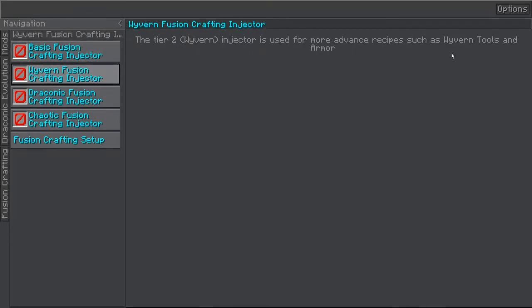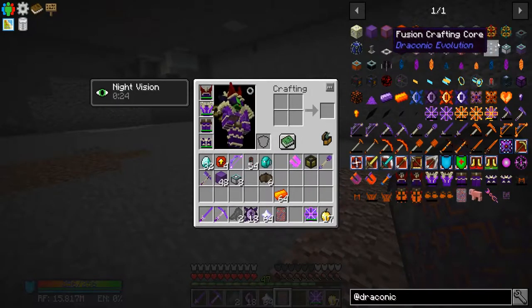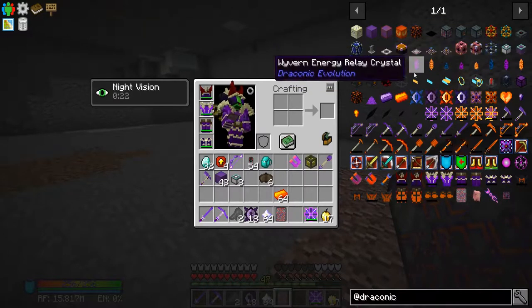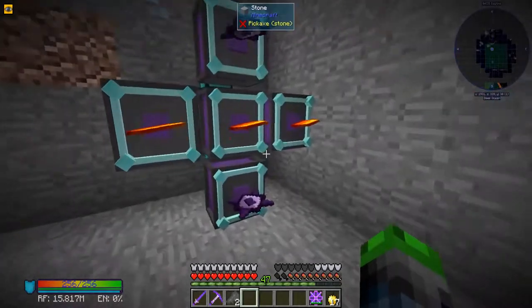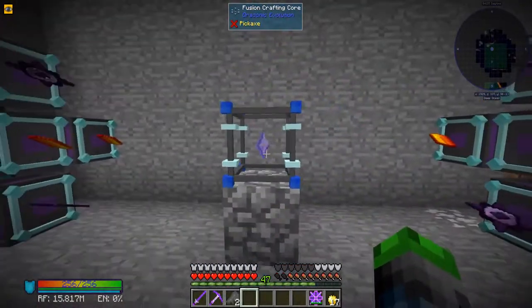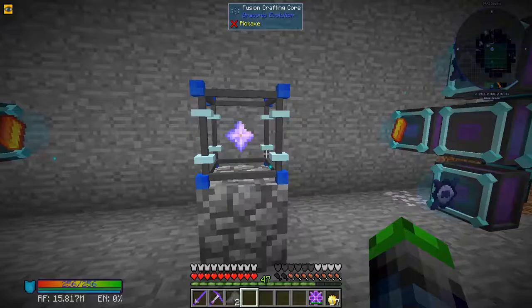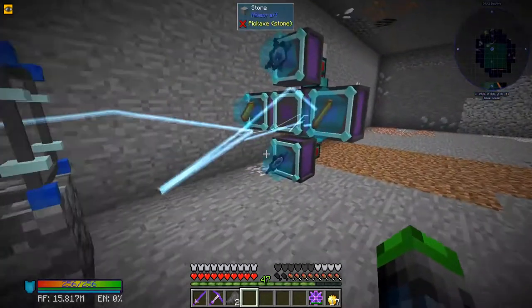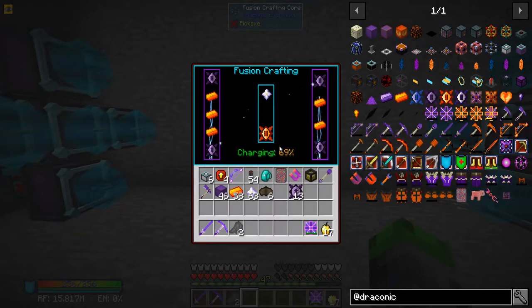The injectors use more advanced resources for tools and armor. I did some research and it turns out you can have injectors in the middle too, so I went ahead and added one on each side. Now we should be able to start crafting. Everything's going good - I'll wait for this to craft up.